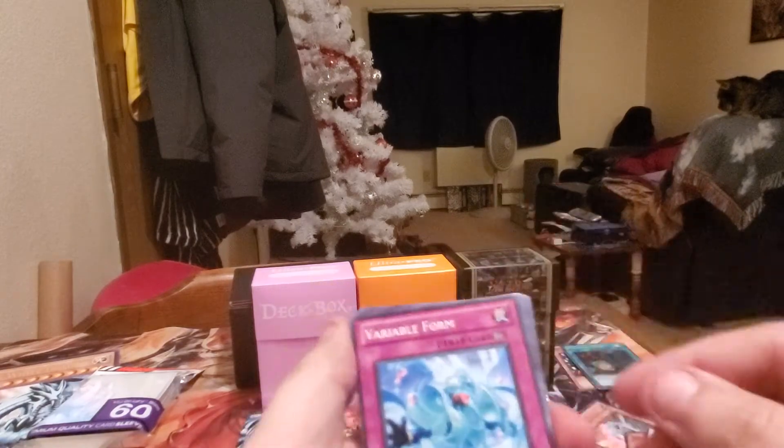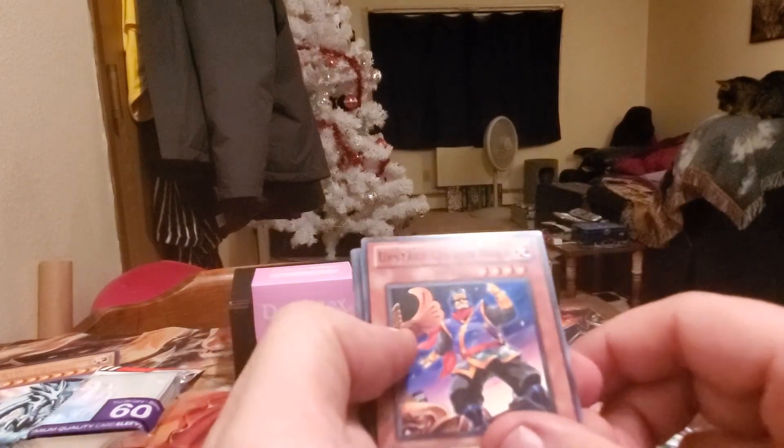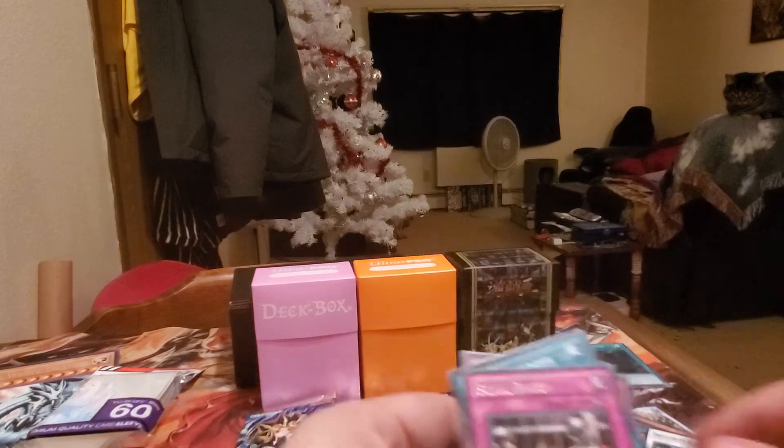Let's open up Order of Chaos. Variable Form, Upstart Golden Ninja, 4-4 Strike, Galaxy Wave, Royal Prison, Double Defender, Elf Armor Ninja, Photon Closer, and a Centipede. Nice.